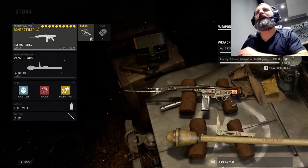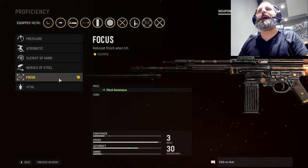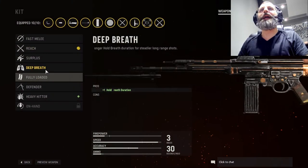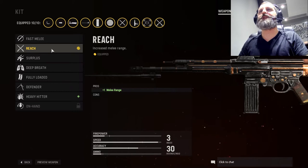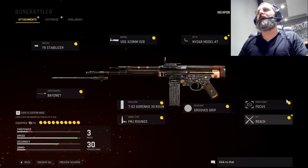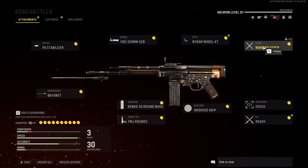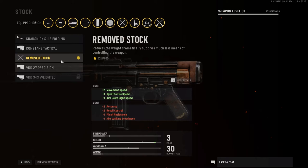So let's go back to the SDG. That's my setup. Very important here: I use Focus on the proficiency. Very important on the kit — you put Reach, which increases range. That's because with the bayonet you have a greater range to reach the enemy and get a kill. For the stock, I put no stock, because that makes your weapon faster, as you can see on the speed stat.